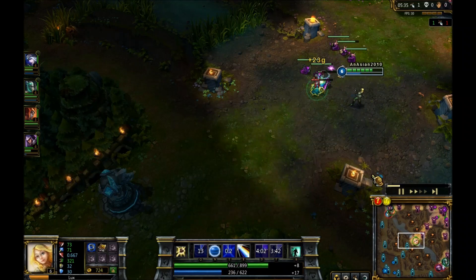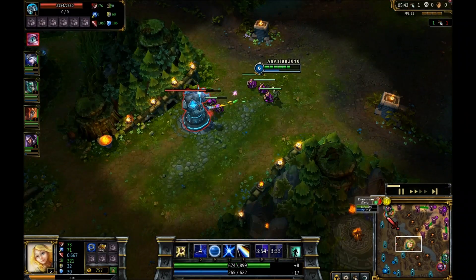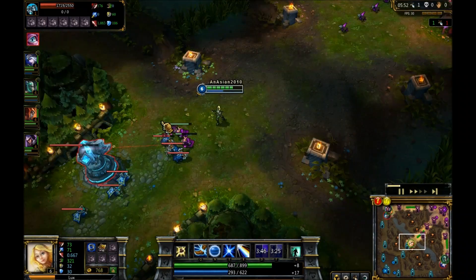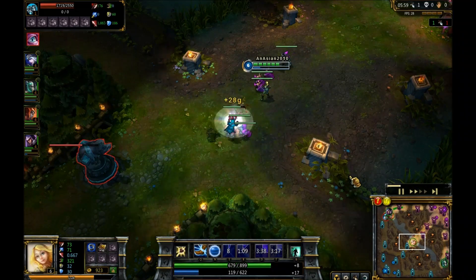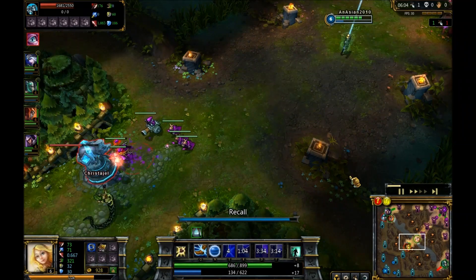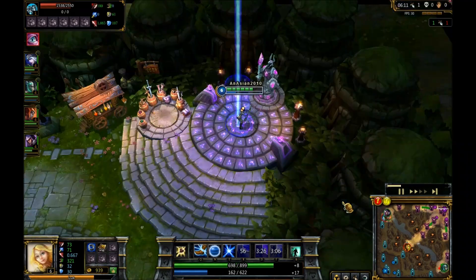With this you do have to be careful because we have a jungle Shaco that just comes out of nowhere — that's what he does. I just used my ult and I'm kind of low on mana and I don't know where Shaco is, so you have to be careful if you're facing a Shaco at all times. I'm just going to head back right now, I don't want to stay here too long.